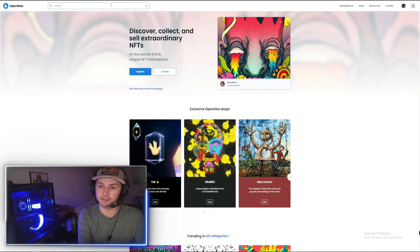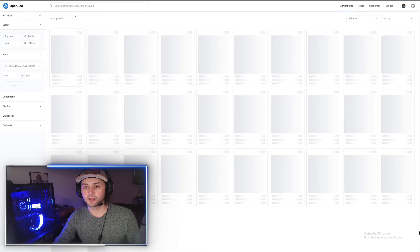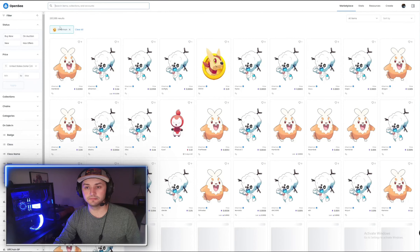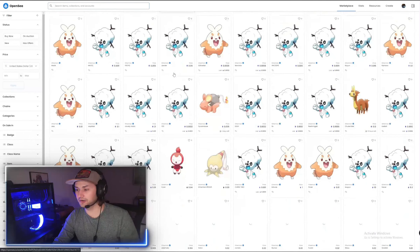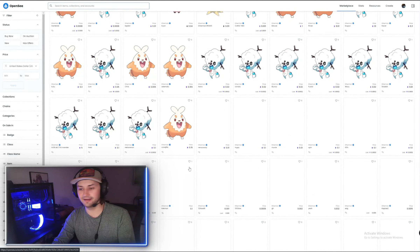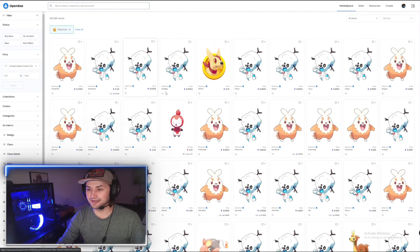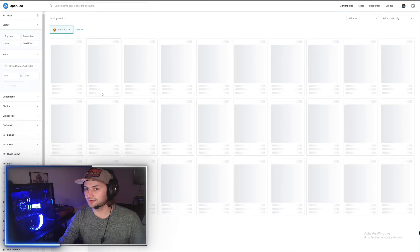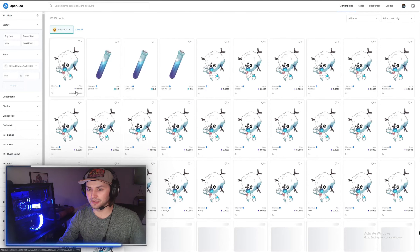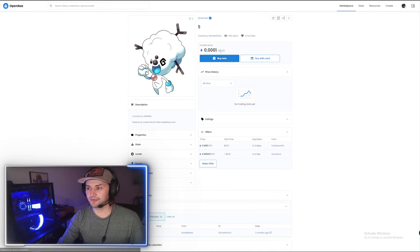So if we go over to OpenSea now and go to Ethermon, make sure you actually click on that group. All these Snobbits and Hambrisks and Kiaris are going to show up — don't buy any of these. These are all free or were free. You might not be able to claim them for free anymore, but you should be able to get them for like a dollar or less — 33 cents.